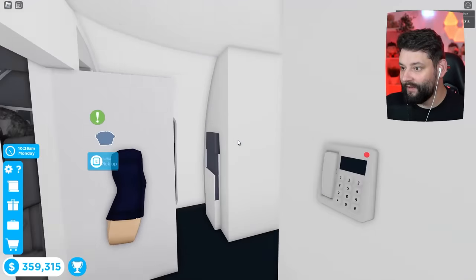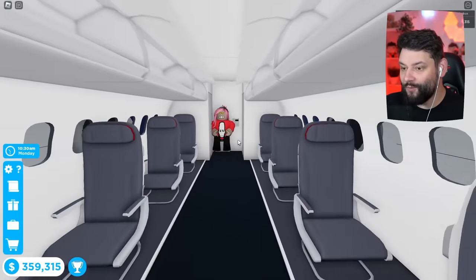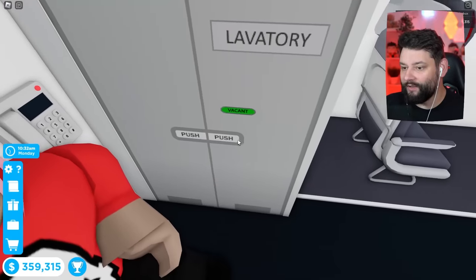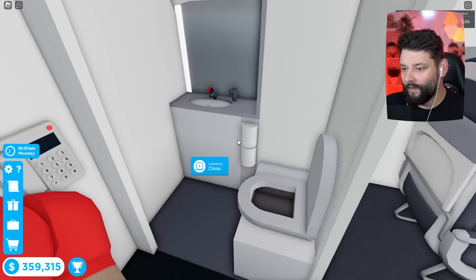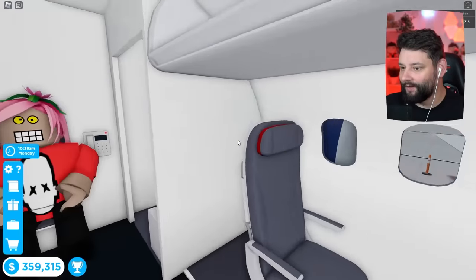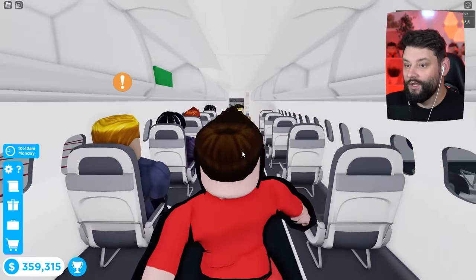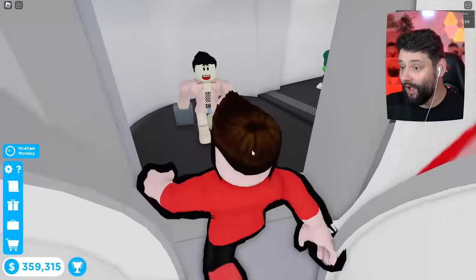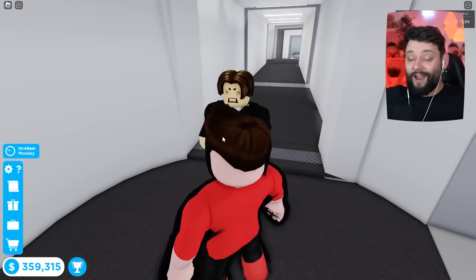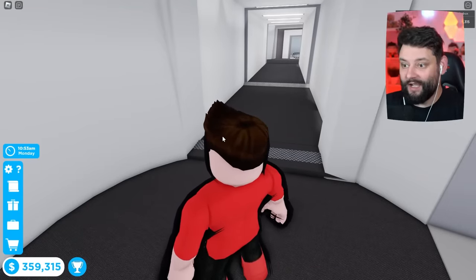Just waiting for everyone to get on board right now and hopefully we get a disruptive passenger. The question is where do they hide - I'm gonna assume they hide in the toilets. I have no idea, it's gonna be very interesting. But to find out we've got to get them in the air first, so we've got a lot of work to do.